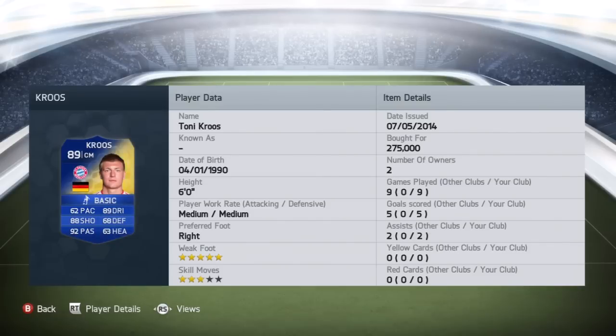Let's have a look at his stats. 5-star weak foot, 3-star skill moves, medium/medium work rates. Standout stats being 92 passing and 89 dribbling, but he also has 88 shooting. Apart from that, his other stats aren't the best.